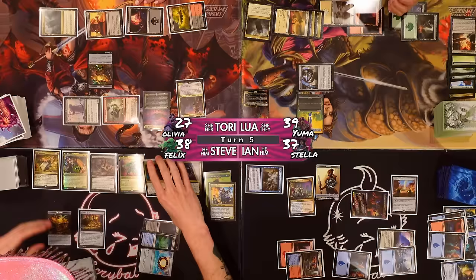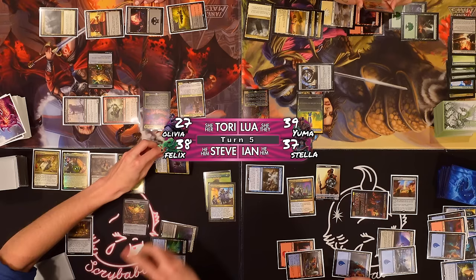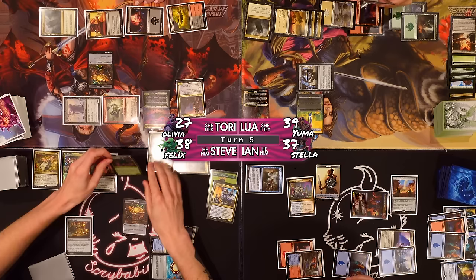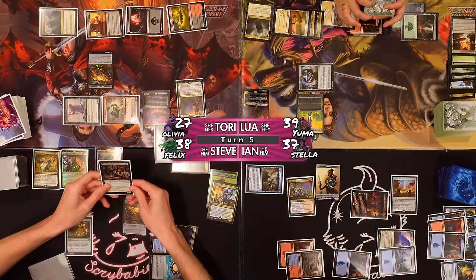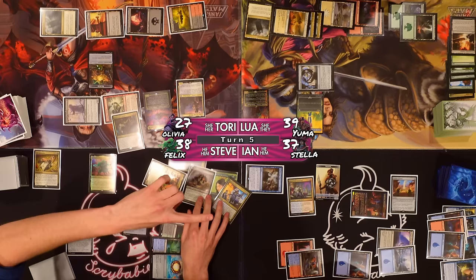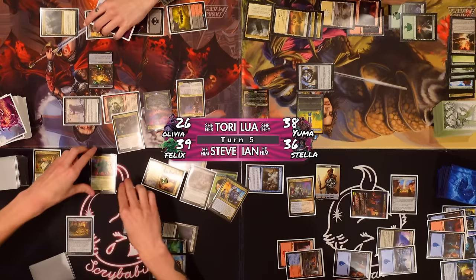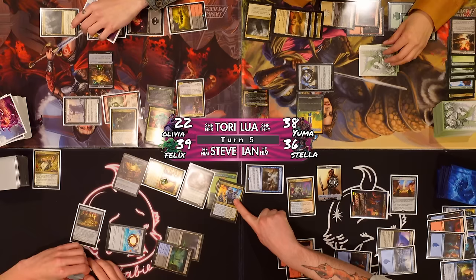At the beginning of combat, I can have treasures I control become 3/3 assassins. Hostage Taker is also an outlaw with vigilance and haste. I'll go to combat — Fallen Shinobi (a ninja, not an outlaw) going at Lewa. Greywater's Fixer and Tenured Ink Caster going at Ian. Hostage Taker also at Ian, Veehan also at Ian, Felix Five Boots at Lewa, and the treasure at Ian. I'll take four — three 1/1s to block the Hostage Taker and take six. Trigger life insurance — I get another treasure and lose a life. So you're going to take ten, with two Fallen Shinobi triggers.